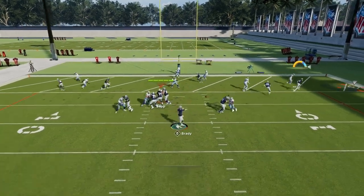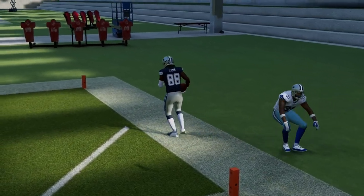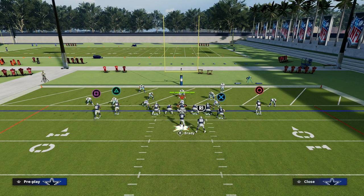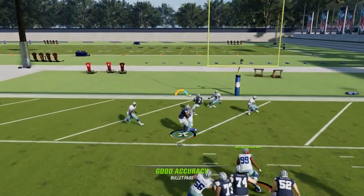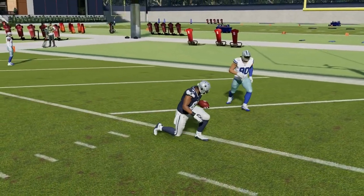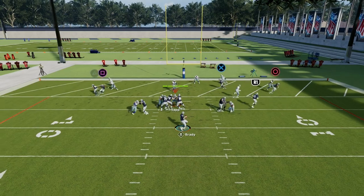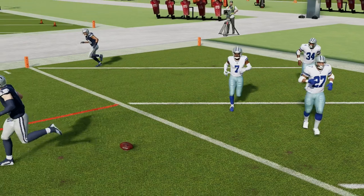Our first read is the route to CeeDee Lamb. If he lights up and beats his man, I'm going to try to hit CeeDee Lamb. If not, my next read is over the middle of the field. The route to Calvin Johnson is super good, especially if they run man coverage down here on the five — we've got a nice little pick concept. Another read I really like is the tight end post, which is one of the best routes inside the five yard line.